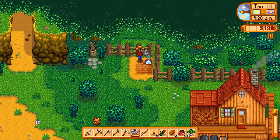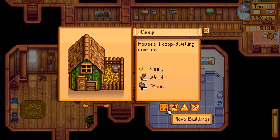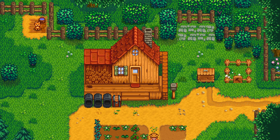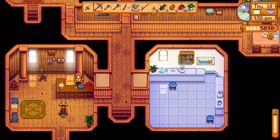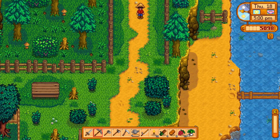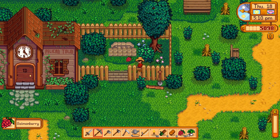Perfect timing, we made it just before they closed. Let's go to construct farm buildings, go to silo first. This gives you a grid and you can select where to put it - I'll put it right there. Tomorrow morning she'll start and you'll see her out in the yard. She'll build that for a day or two and then you'll have to go back to her and say you want your coop built. While she's doing that we can go to the community center.